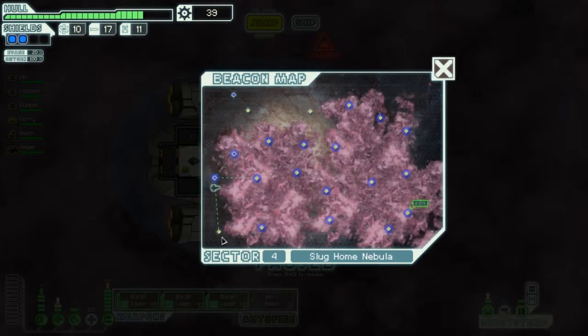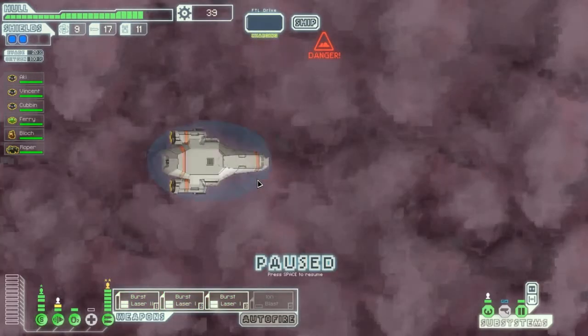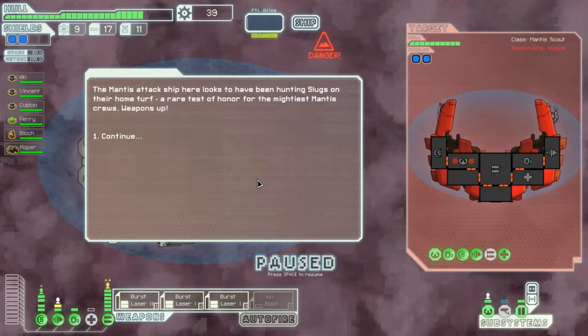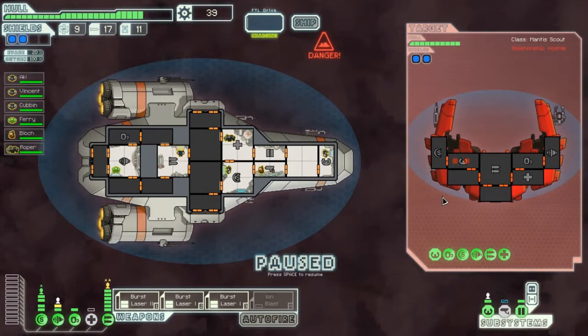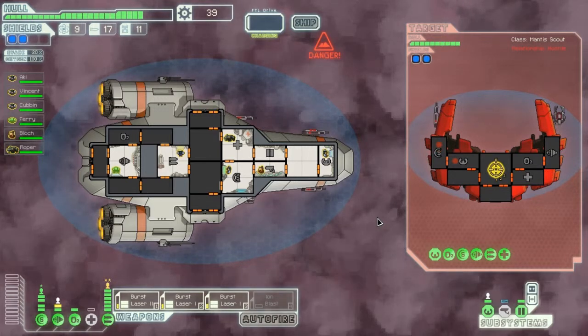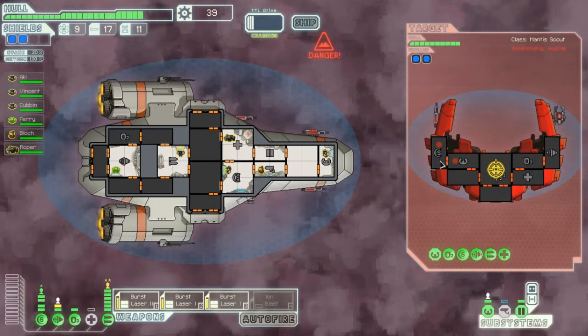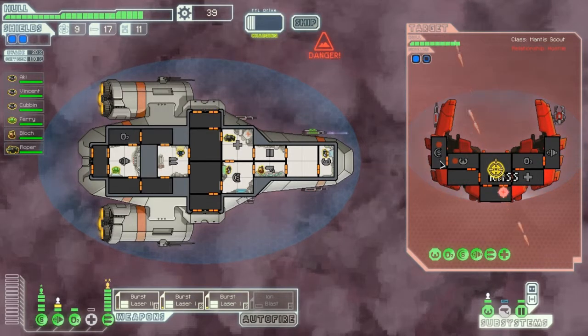I think I am going to go into the nebula instead of going here. Actually, I am going to go into the nebula because that will slow the rebel armada down a whole lot. They do not have a teleporter. So we are doing the same thing we have done so far - just pound the weapons - and then I will probably go over here and get the shields disabled.